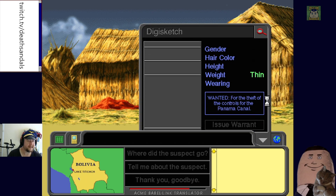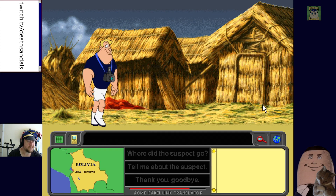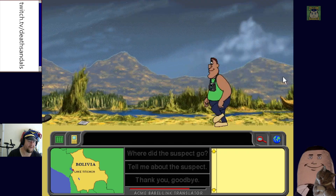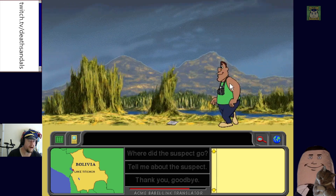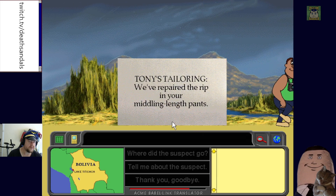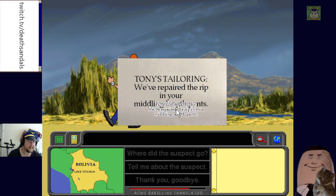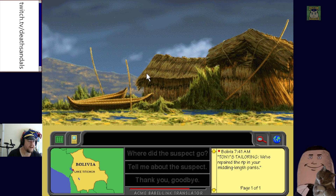We add 'camera' as a clue to the warrant. There's an interesting walk animation on one NPC — 'some solid cartoon walking.' We find a receipt: 'Tony's Tailoring — we've repaired the rip in your middling-length pants.' And we can put that directly in our notepad — that's a helpful quality-of-life upgrade.